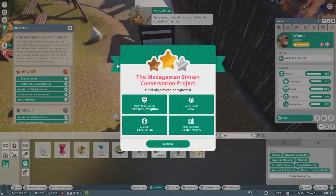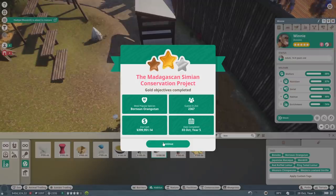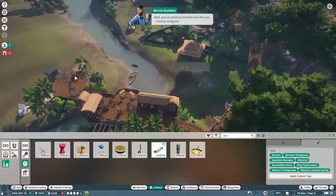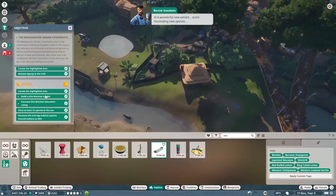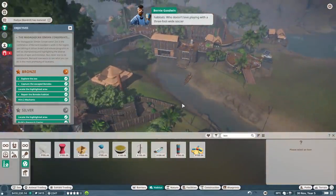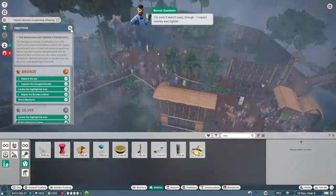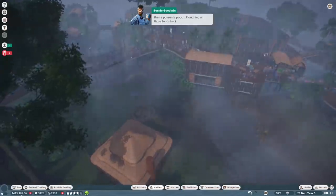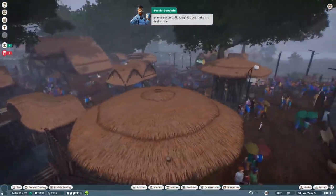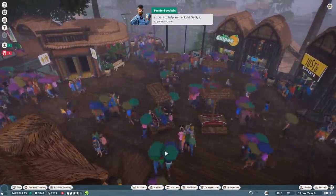Not only have you expanded the zoo and kept the animals as happy as can be, but you didn't bankrupt us in the process! Amazing - we did it, finally, gold stars! I just added a piano, that's all it took! You've certainly transformed the zoo - I barely recognize it. A wonderful new exhibit, some fascinating new species, and you've done wonders for the animals' welfare by enriching their habitats. Who doesn't love playing with a three-foot wide soccer ball? I'm sure it wasn't easy - money was tighter than a possum's pouch. The only reason to run a zoo is to help animal kind.